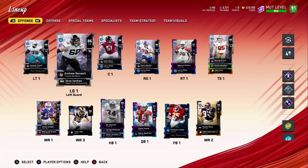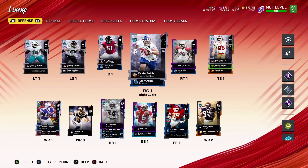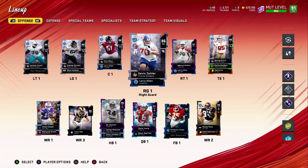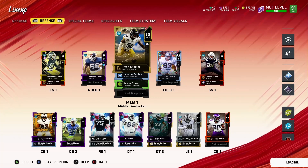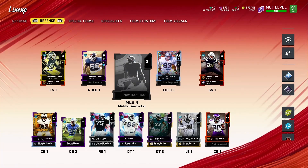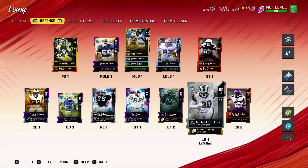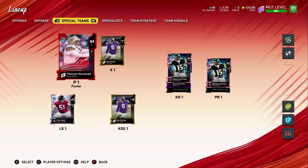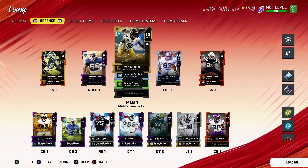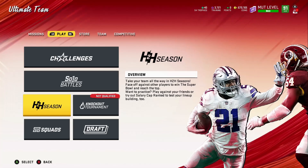We got to show love for our offense. Andrew Norwell and Kevin Zeitler may be the only two without upgrades, so we'll probably quick sell them and get someone with at least a 90 OVR that we can upgrade. Our O-line needs to be at least 90 OVR. We also need to get rid of this slow guy who doesn't make much noise out there. We also need to upgrade the kicker and punter - they're doing okay but could do better. If you like what you're seeing drop a like, subscribe for more content - thanks for tuning in!